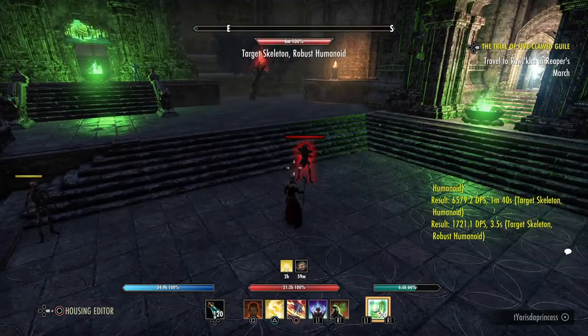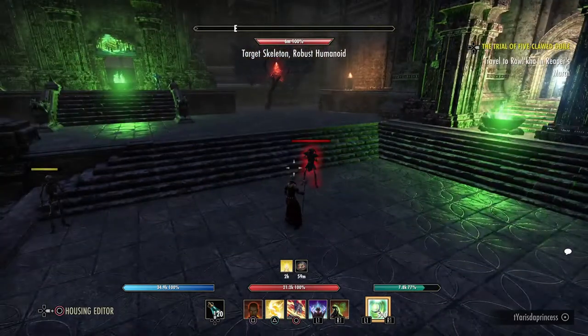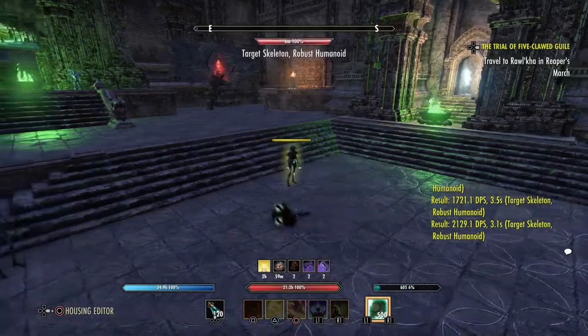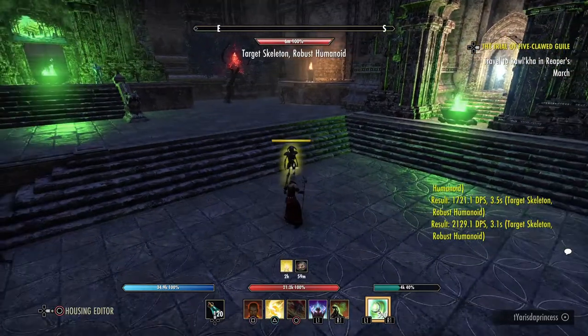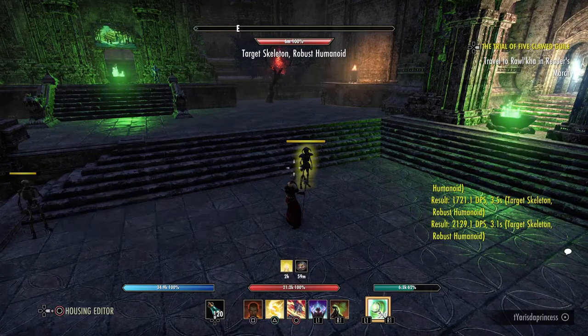Another way to get your stam down, if you don't have a Circle or another stamina ability slotted, is you can dodge roll twice and that'll get you way down. Or you can dodge roll and bash - whatever works for you. So there are many ways to get your stam down if you don't want to use a skill on your bar.